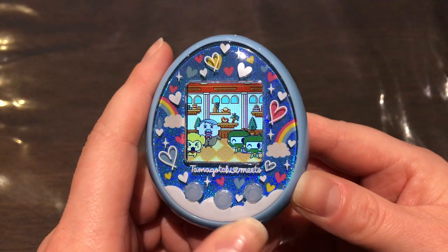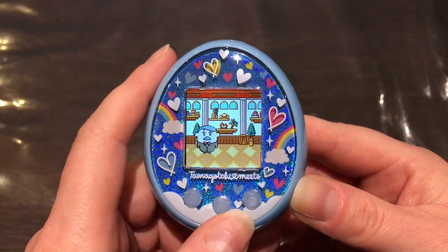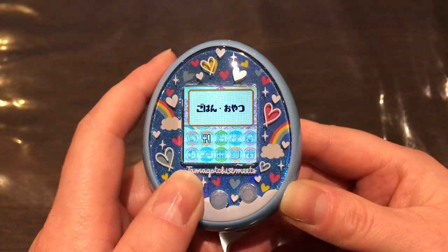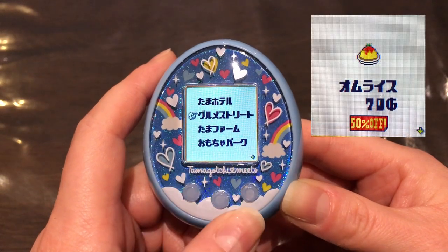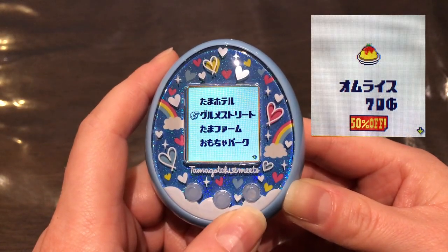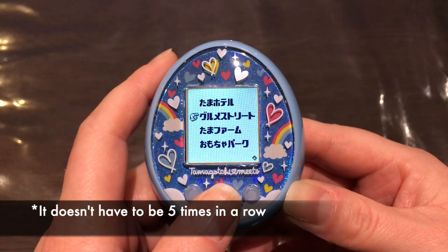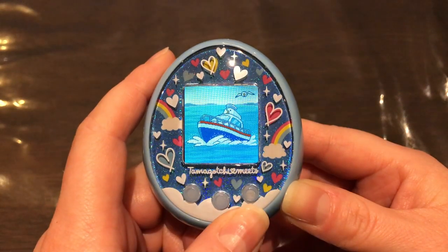So that was the first location, the Tama Hotel. The second location you can unlock is Gourmet Street, and you unlock it by eating omurice at the restaurant five times or more.